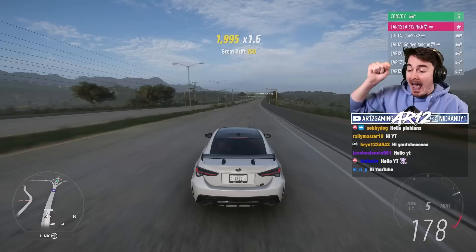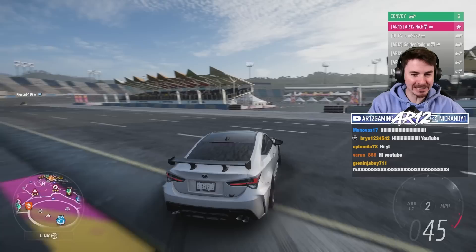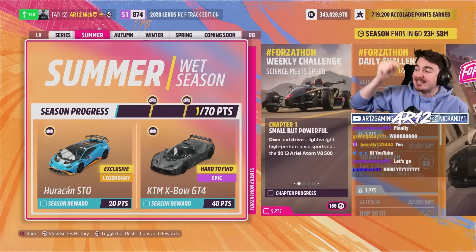Welcome back to Forza Horizon 5! It's another week in Mexico, and this week is a very, very special one. The Oval Racetrack is officially here in the stadium — you can actually go and do all of your free roaming around the stadium. We will do some exploring in a second.